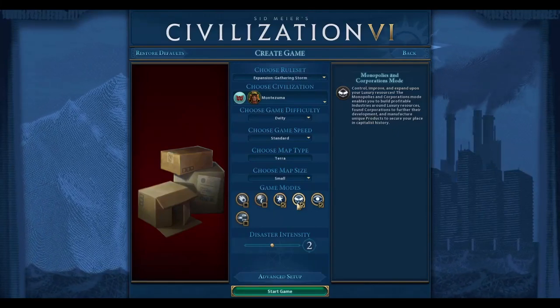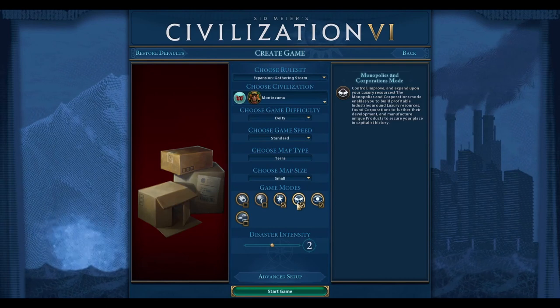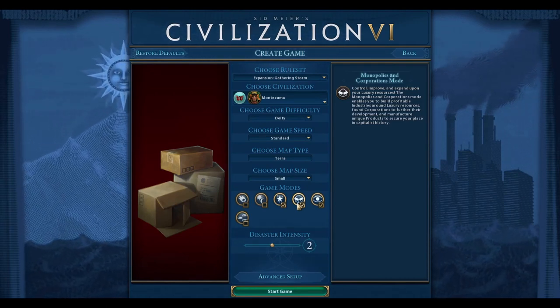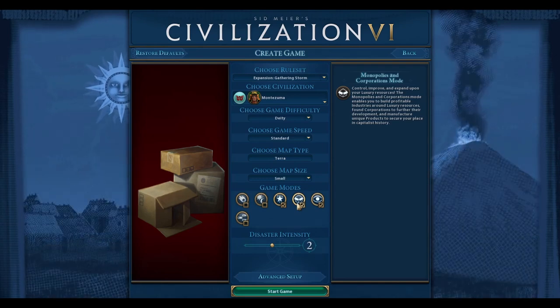Welcome back to another Civilization 6 video. In this video we'll be playing with the Monopolies and Corporations mode, and we're hoping to take a deeper look into how to decide which industries to place in which cities.